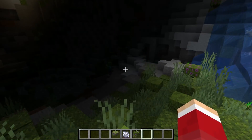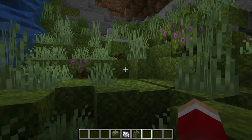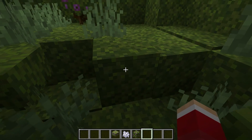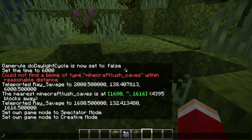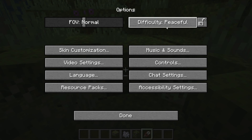Anyway, once you do that, you come into these lush caves. And some are scarier than others. This is pretty cool. You see this right here? This is actually moss. So let's get our shears, and I'm going to go into peaceful mode so I don't die.